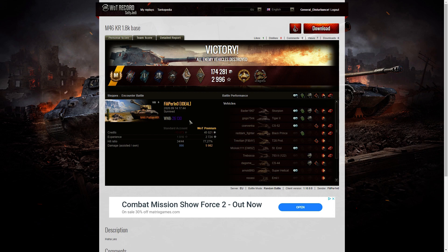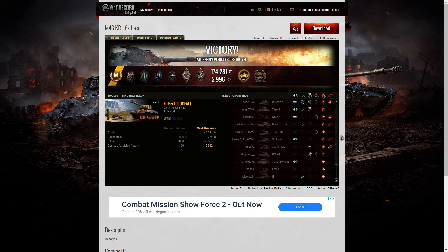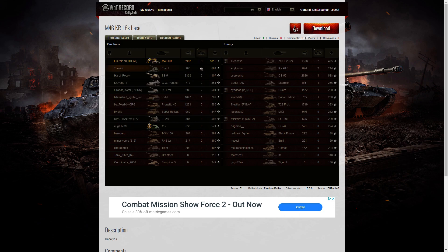He was just so confident in the way he did it. You have to scroll the page to see all the players he hit in that game — and you can see why he got a Confederate. Looking at the team score: 5,982 hit points of damage, easily the high caliber. He carried his team on that one — just shy of 6k damage. 3,368 went to the TS-5, and the next highest was the CS-52 LIS with 2,626 hit points. When it came to kills, he's got the highest number — one third of the enemy team were killed by Filiperino.